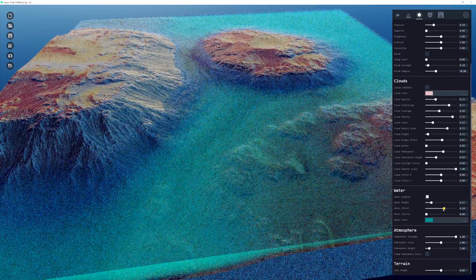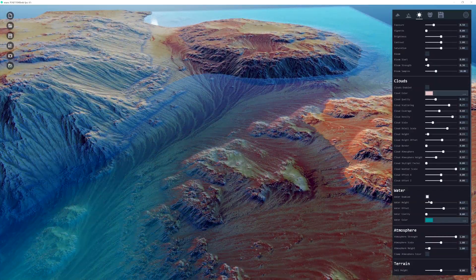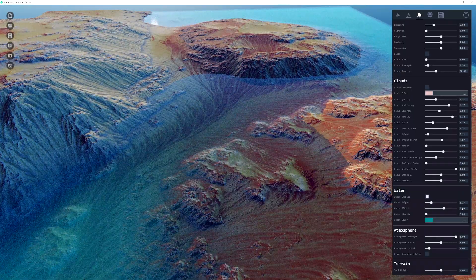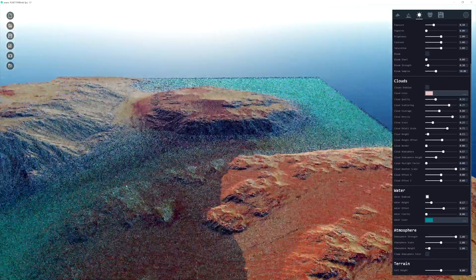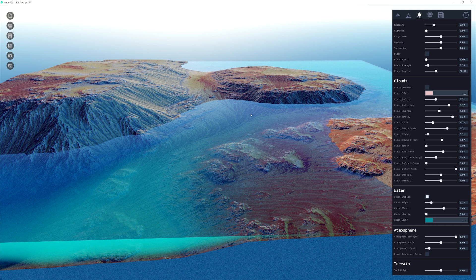Lowering the water level — Stefan points out that clicking the text box and moving the mouse gives finer incremental control on sliders. With water added, you can see the effects below the surface. In World Creator 3 it will be possible to affect filters and materials underneath the water line, similar to the ocean level relative feature in World Creator 2.